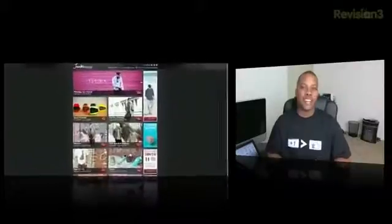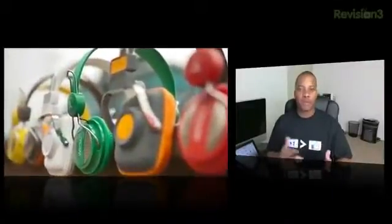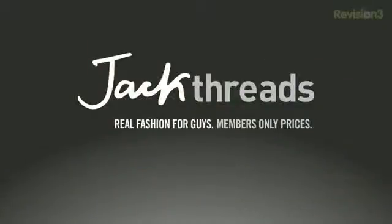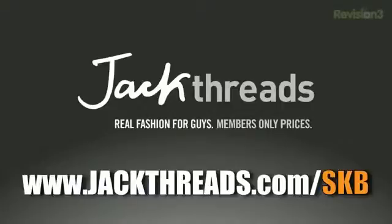All right guys, we're almost at the end of this video, but before we head out, let's take one last look at our sponsor — Jack Threads. Jack Threads is an exclusive invite-only club where you can get a very good discount on a lot of different clothing brands — up to 80% off sometimes. They have Hurley, Stussy, Kid Robot, sunglasses, and watches. A lot of different things you'll find to put in your wardrobe. You can head over to jackthreads.com/skb and that will bring you right into the club. Definitely check that out.